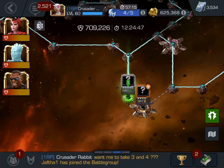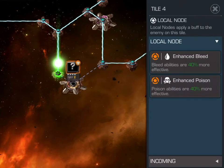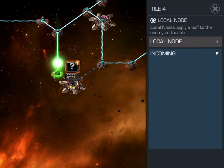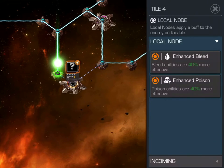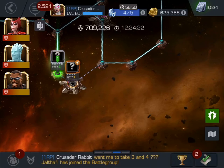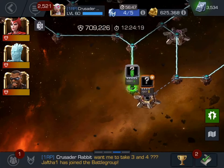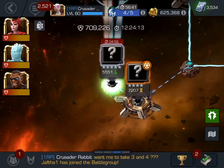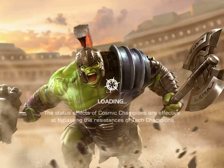So we have a science node here, and we'll take that with Blade. The local node incoming is right, and the local node is a poison abilities node, so we're gonna go with the bleed and poison immune guy — that'll be a job for Iceman. So that's the plan: the first one will be Blade, the second one will be Iceman. Good luck champion, let's get right to this.